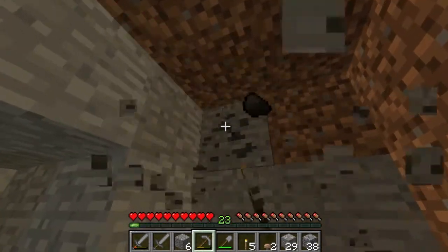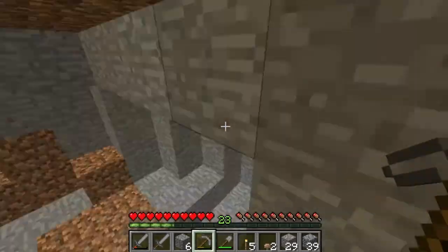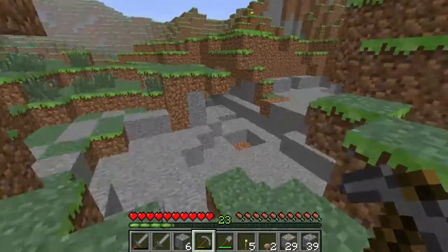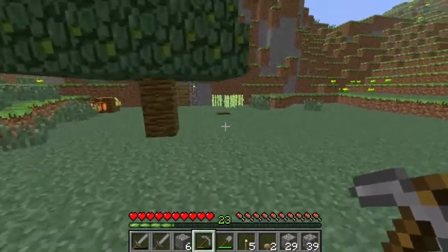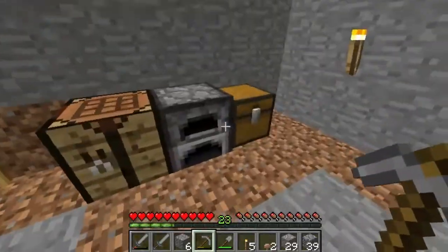Let's get this. Must have quite a bit now - 55 coal. That's pretty good, very good. So I'm going to go and deposit this because losing it would not be very good. Our jungle tree has grown - our renewable source.